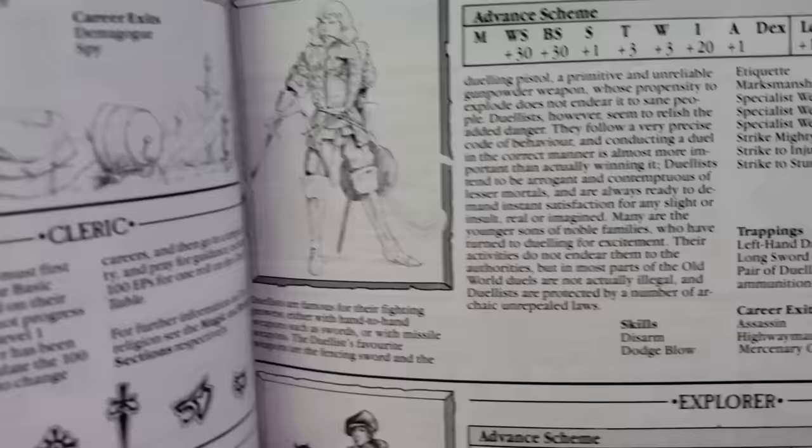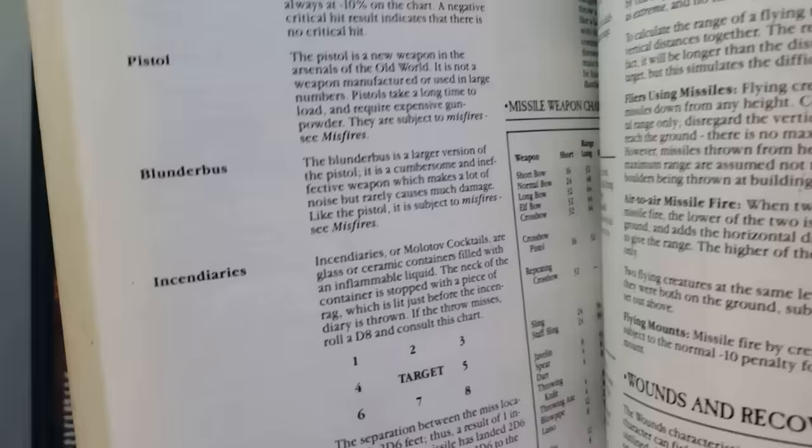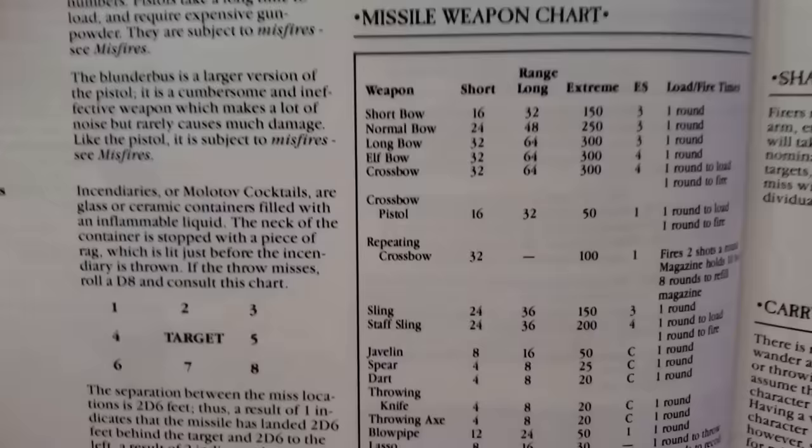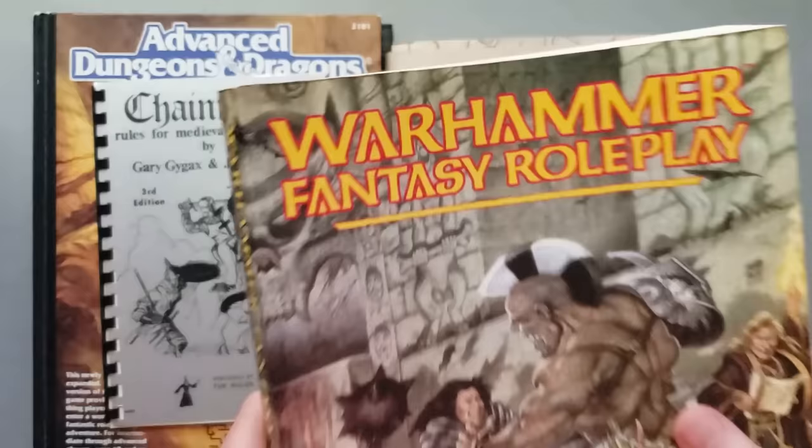Warhammer Fantasy Roleplay comes out in 1986 and is mostly a traditional fantasy type setting. However, there are character types in here that use firearms, such as the Duelist — whose trappings include a pair of dueling pistols with powder and ammunition — a Highwayman, who also has a pair of pistols with powder and ammo, and a Gunner, who has skills with blunderbuss, bombard, pistol, and bombs. There's also a list of missile weapons that includes the pistol and the blunderbuss — in this version of the game, the blunderbuss is just a bigger version of a pistol.